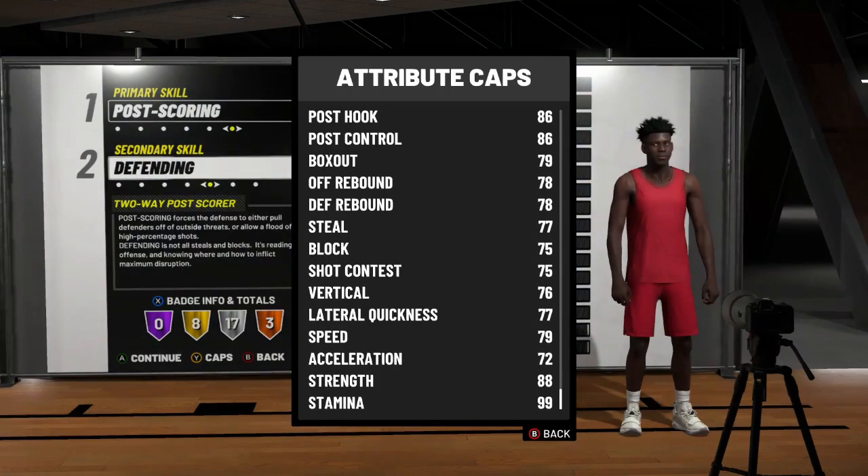I know how to get boards, so I won't be struggling. And if I do, I will still have the ability to play good defense and offense. Look at the shot contest — it's at a 75 with boost, guys. That is an 80. That is crazy. My lateral quickness will be at an 82 with boost. Speed, an 84. I'm gonna be moving, and I know how to move around the court very fast this year.